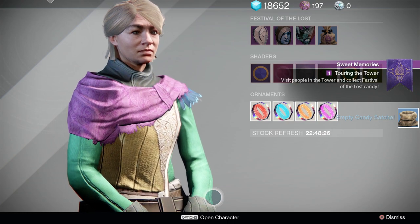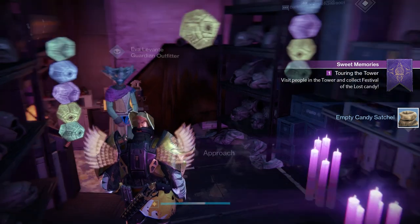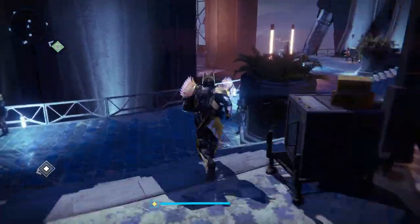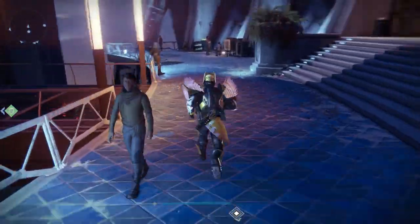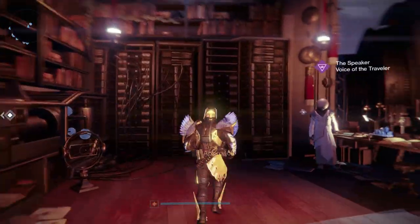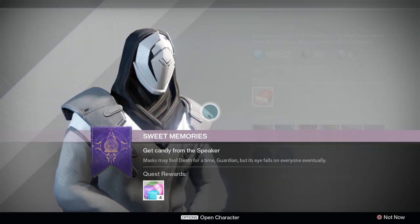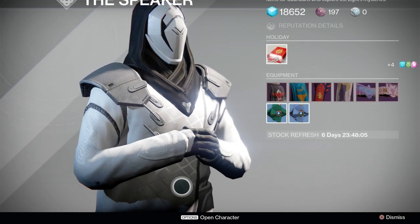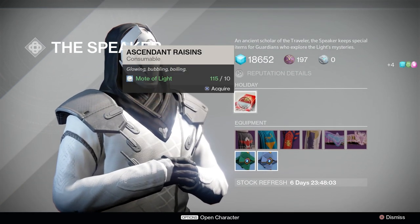When you get to Eris she'll give you a box of raisins. If you picked up a box of raisins from last year you can skip this next step, but if you got your raisins last year they will have turned into ascendant raisins. If you don't have the ascendant raisins, you can take your tiny box of raisins to the Speaker in Tower North to convert them into ascendant raisins for 25 motes of light, or you can just buy one for 10 motes of light.